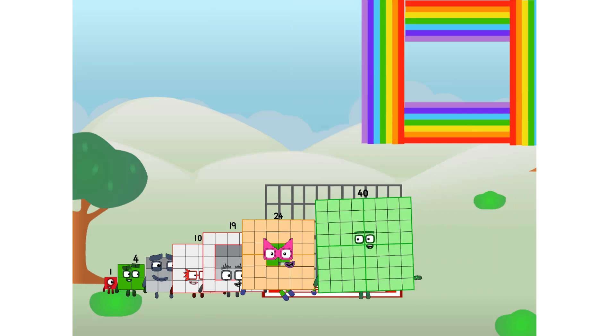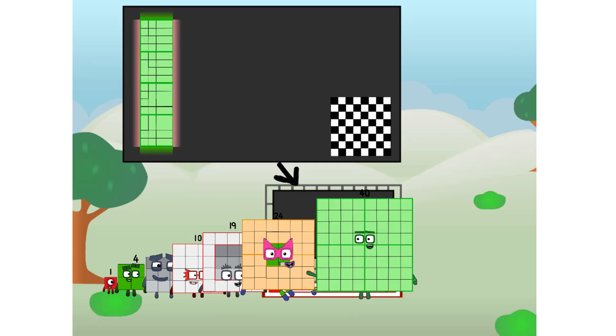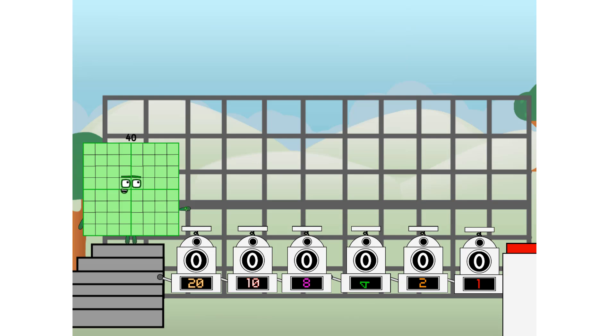There you are. This way. I've got so much to show you. I am 40. And I can be a strong square, a chess board, a super rectangle, eight octoblocks, or even a super cube. But today I want to show you a little trick I call binary boosters.